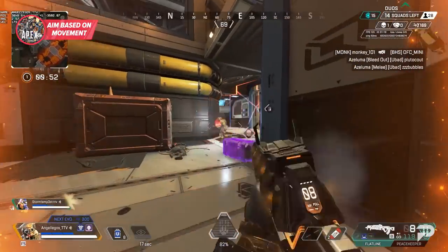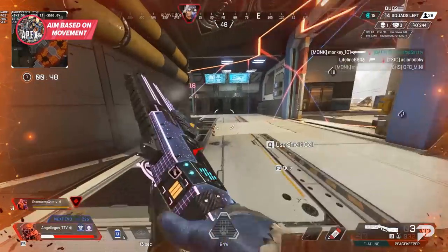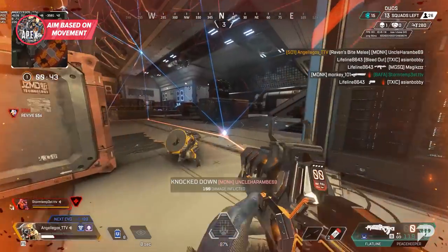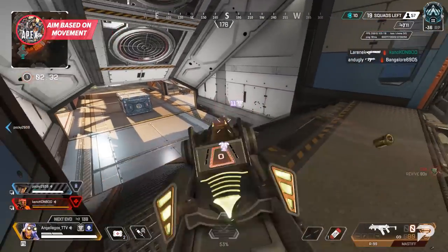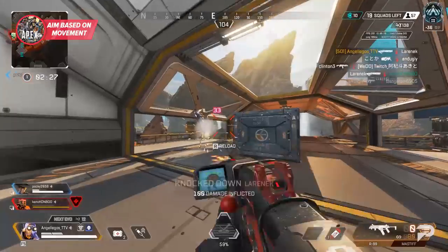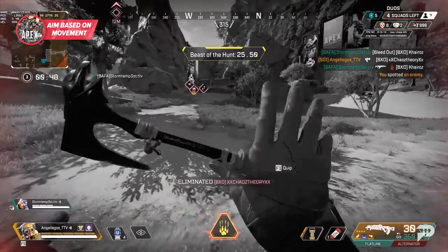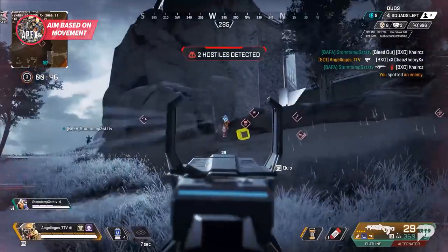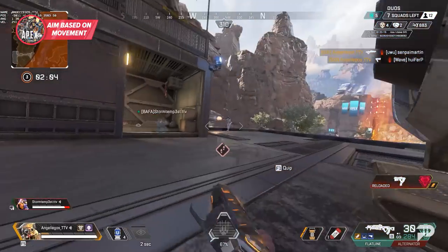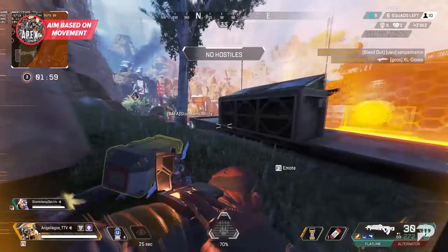Another big mistake players make is not adjusting their aim for the micro movements they make in fights. If you don't adjust your aim for the extra movement speed when hip firing, it can actually hurt you more than it helps. Strafing is very powerful in Apex, but if you strafe without adjusting your aim for your strafe, you often will just miss your shots. You've got to be comfortable with strafing, crouch spamming, and other sorts of avoidance movement while still landing your shots consistently.